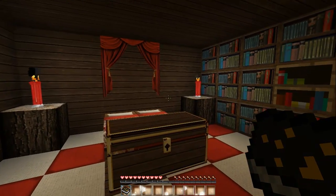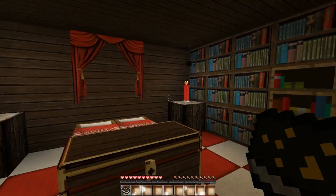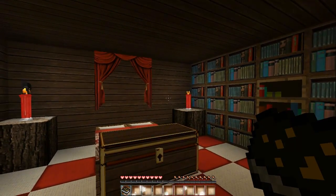What I have here is the list of everyone who has wished something for Christmas this year. There's a naughty and a nice list. On the nice list we have: Lucklin, Wolf21, Dan21, PaulSourceJr, ISCupquake, StoneCraft277, Spoonerism, and Nova. On the naughty list we have: SlyfoxHound, Sheamus, Mr360Games, Clash, Grimgary, Frodo, and Ijevin.